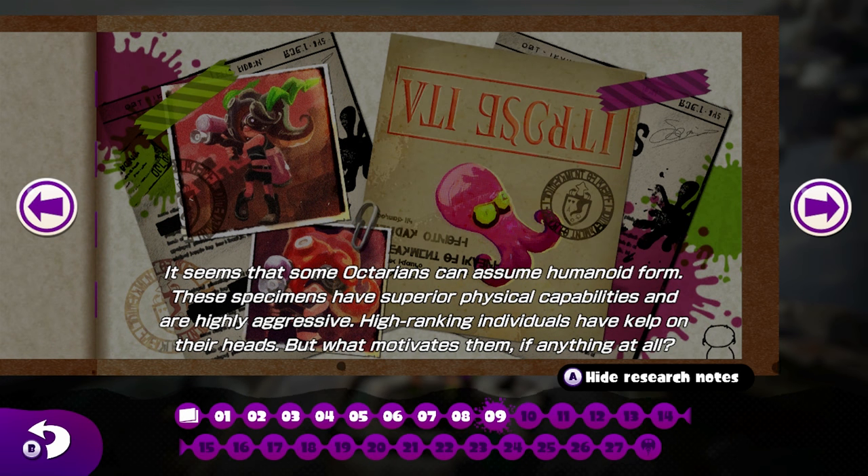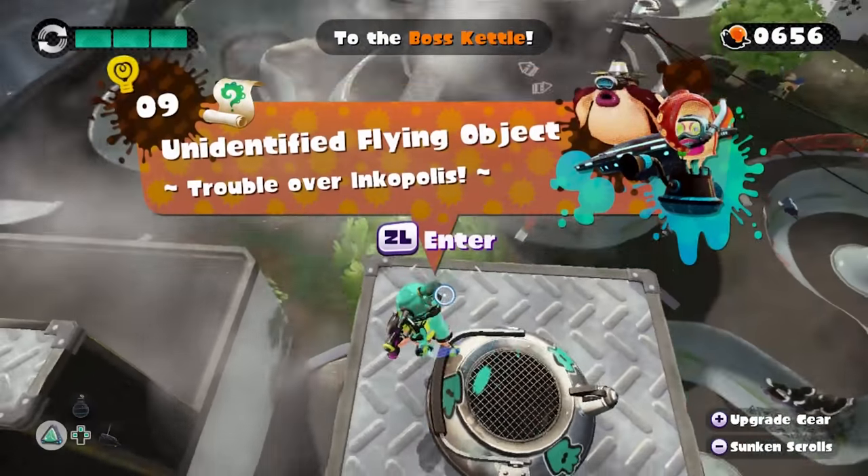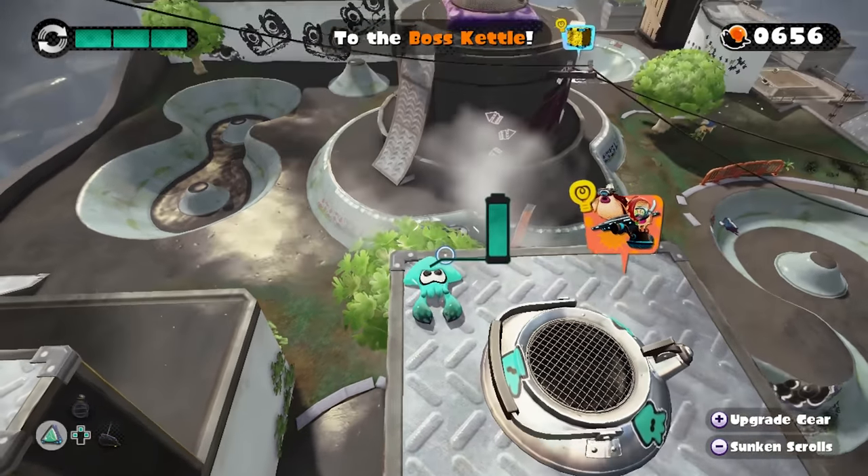Our Sunken Scroll says: 'It seems that some Octarians can assume humanoid form. These species have superior physical capabilities and are highly aggressive. High-ranking individuals have kelp on their heads — but what motivates them, if anything at all?' This gives a little bit of foreshadowing because we have not seen kelp Octolings up to this point — kind of showing that there are gonna be some stronger varieties that we have yet to see.